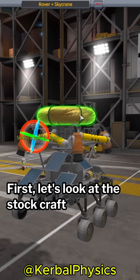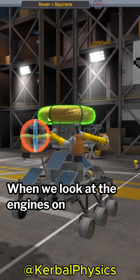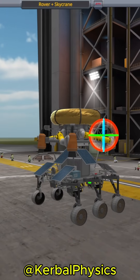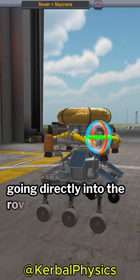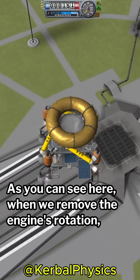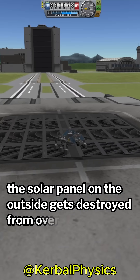First, let's look at the stock craft rover and sky crane. When we look at the engines on the sky crane, we can see that they are angled around 15 degrees away from the vertical. This is done to prevent the rocket exhaust going directly into the rover, which means it won't destroy itself. As you can see here, when we remove the engine's rotation, the solar panel on the outside gets destroyed from overheating.